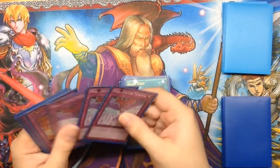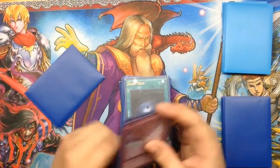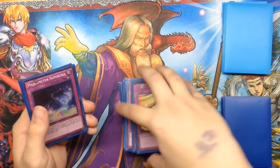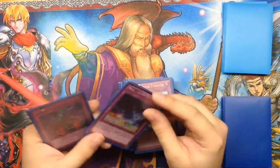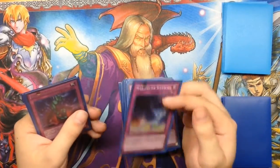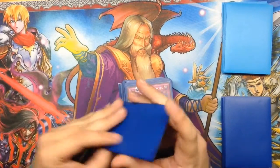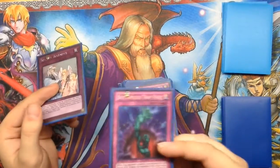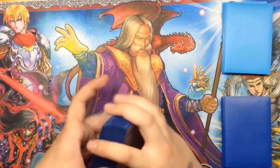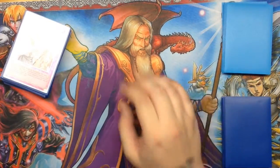On to the traps. We have three Magispector Tempest, which I'm assuming the ban list is going to slice down to one, but for now I have three. Two Magispector Tornado. One Magispector Supercell — I'm iffy about this card, I had it at two but that was cloggy. One is still kind of meh; its effect isn't super good. We have one Bottomless Trap Hole and one Solemn Warning. The deck is 40 cards — I feel like it's a pretty solid build, and we'll see when I go to Regionals in April.